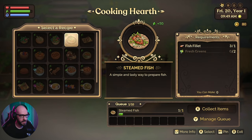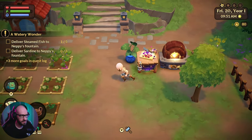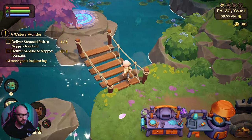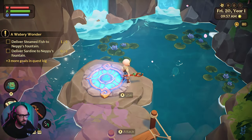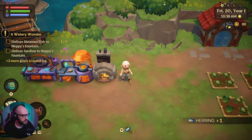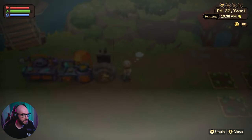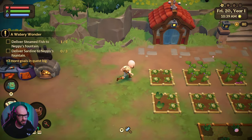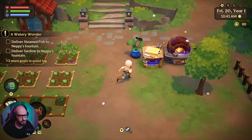So we're gonna need steamed fish to Nappy. I already delivered one — that's gonna be another one that I just started making there, and we're gonna need three more. Let me go back to my goals here for a second and figure this out. So we need steamed fish, sardines, dice root, sand dollar, and coral. I'm guessing just simple corals, right? Hopefully that's what I need.